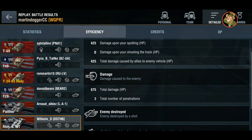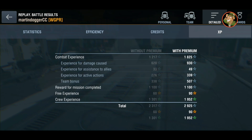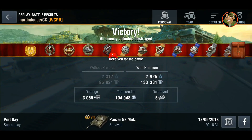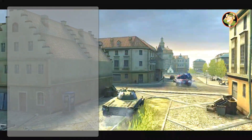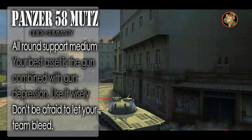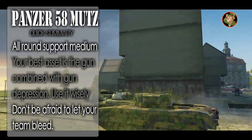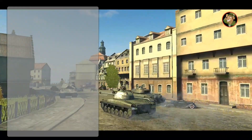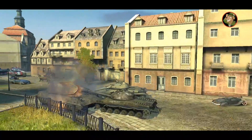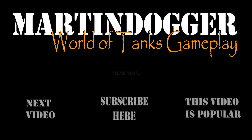Let's wrap up. If you intend to persist on buying the very much overpriced 58 Mutz, here's my quick summary on how to play the tank. Overpriced as it may be, the Mutz is still a good support medium tank. Your best asset is the gun combined with good gun depression. Don't be afraid to let your team bleed — you haven't got the armor, and they usually have. Thank you very much for watching, ladies and gentlemen, tankers. My name is Martin Dogger. Please subscribe to the channel if you haven't already. Catch you on the next one. Cheers and happy tanking.